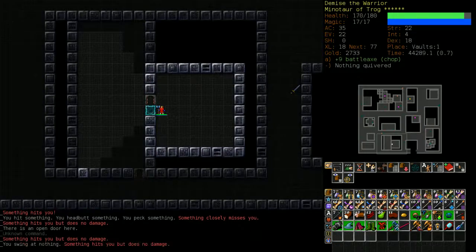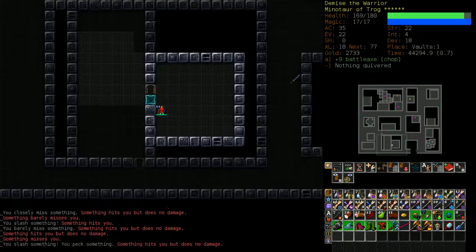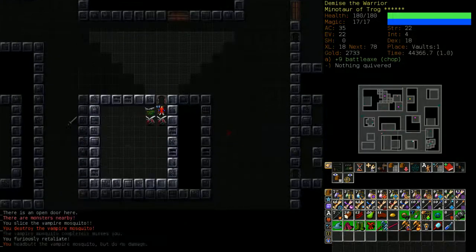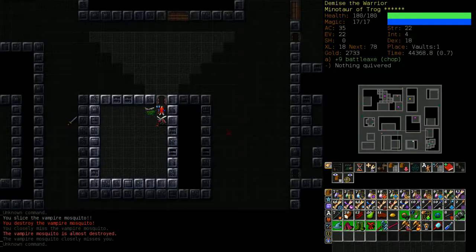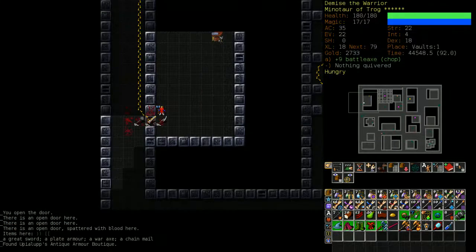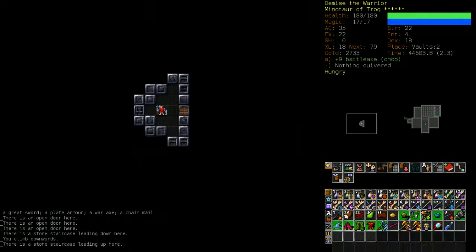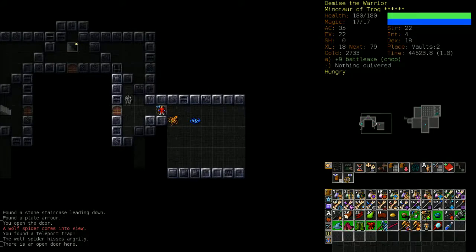There's an invisible thing here - I'm going to use Control Swing to hit in the general direction. Invisible things are not dangerous to this character right now; he's far too strong. There's nothing in this shop that I want, just armors that aren't very good.